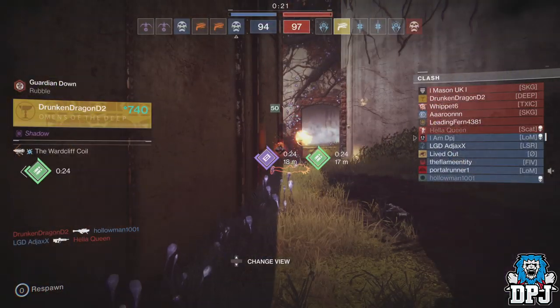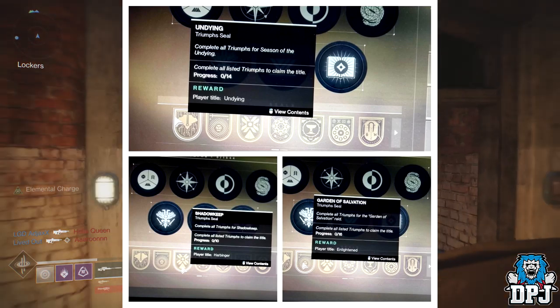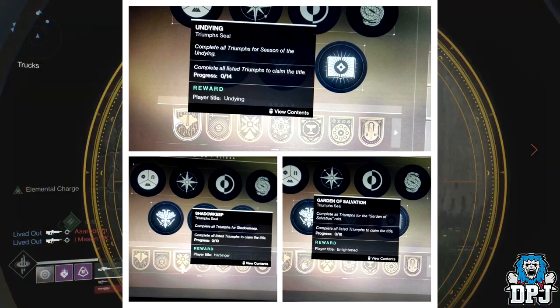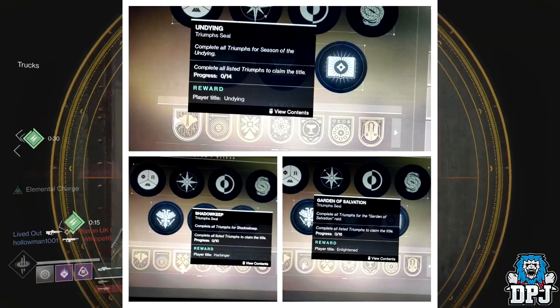To end the video, we have images of 3 new seals coming with Shadowkeep — the Garden of Salvation seal, the Undying Seal, and the Shadowkeep seal, each with rewards. Enlightened sounds absolutely epic.